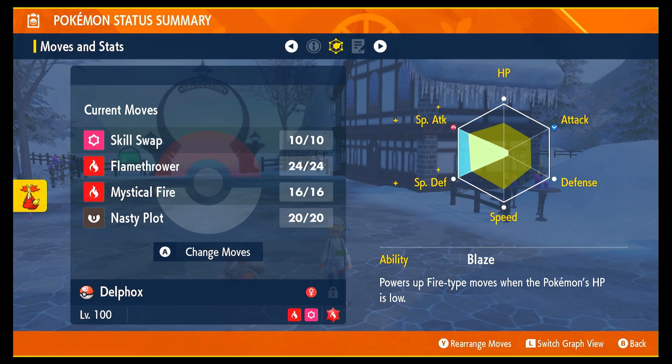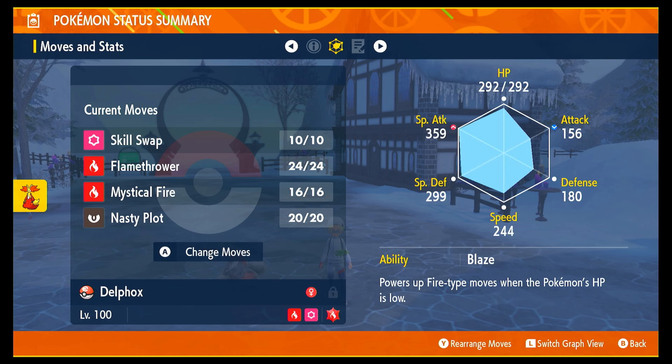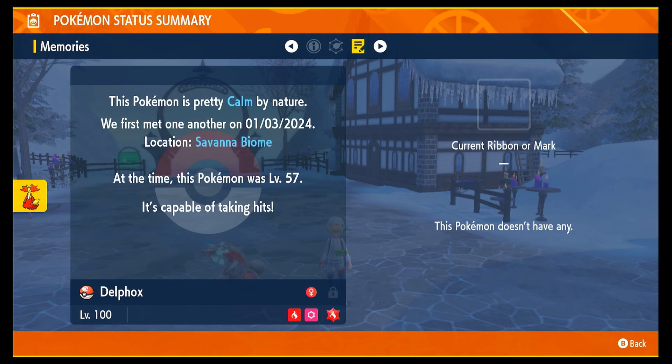As you can see, the EVs are in Special Attack and Special Defence with a little bit of HP. It's been Bottle Cap trained as well, obviously. And then Calm nature to further increase that Special Attack.